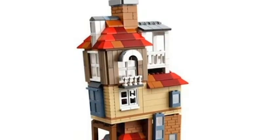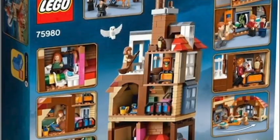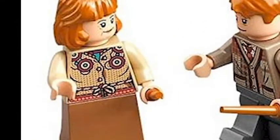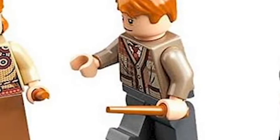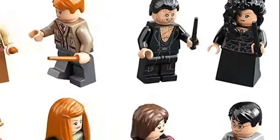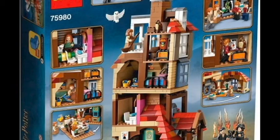Next we're going to have the Attack on the Burrow, which might be my favorite of this new wave. Some new characters we're going to have: Mrs. Weasley, Mr. Weasley, Ron, Ginny, Harry, Bellatrix, and Fenrir. Really, really nice set. I think it looks good. I'm really excited to have another Burrow set, because we've only had one of those.